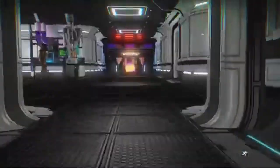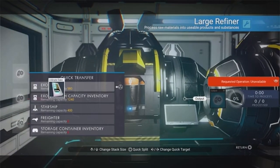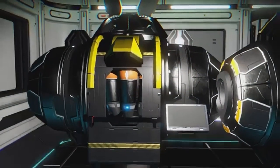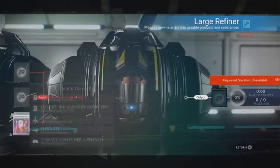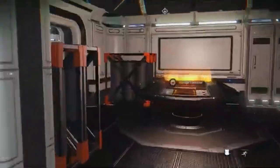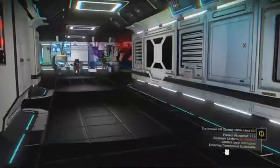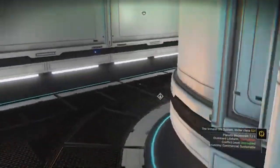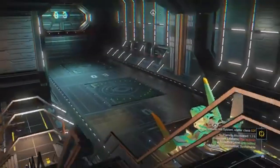Step three: come back up to the refiners and pull everything out that you just put in there. Hit X on it and then Triangle to automatically place it into your exosuit. You don't have to do it exactly that way - just make sure you take everything out of the refiner. None of this is time sensitive; you can take as long as you want.